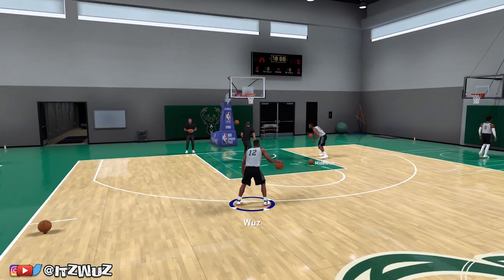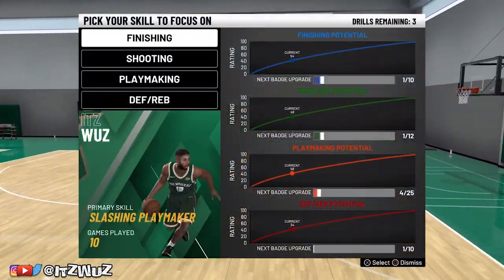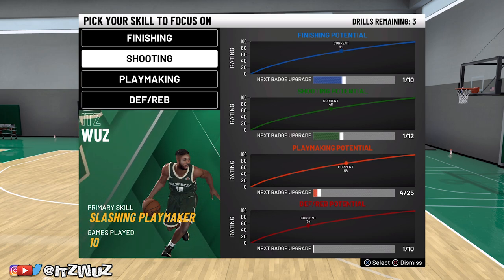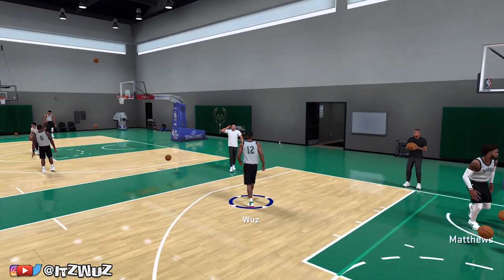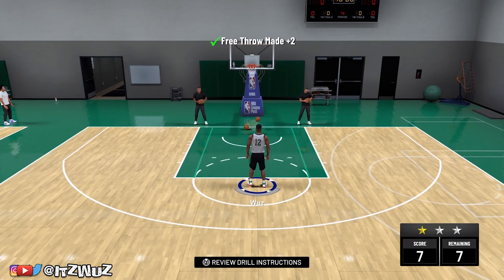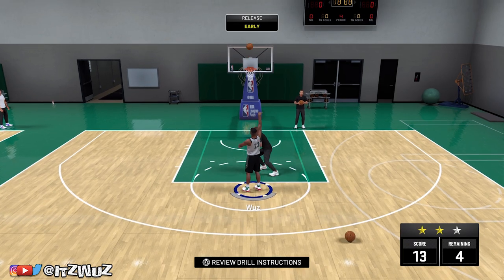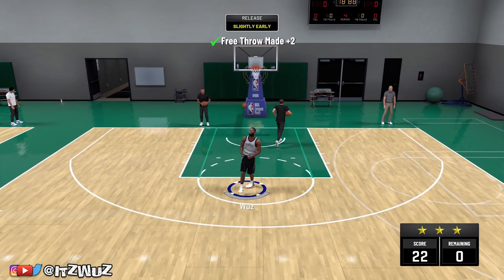At the end of every MyCareer game they ask if you want to go to team practice — take your butt to team practice. Go to the shooting tab and do the free throw shooting and don't stop. You don't have to do the rest of those shooting drills, just shoot the free throw. The free throw training gives you the most — 750 points if you get three stars. You get four drills, so four times 750 is 3,000 extra points towards your badges. Do not skip team practice, it doesn't take long and it's very helpful.